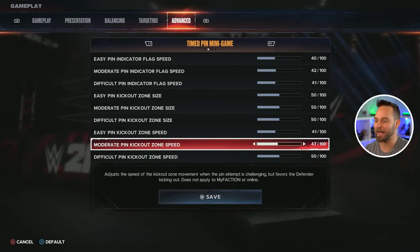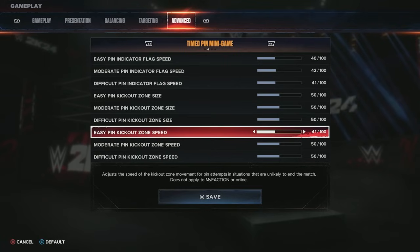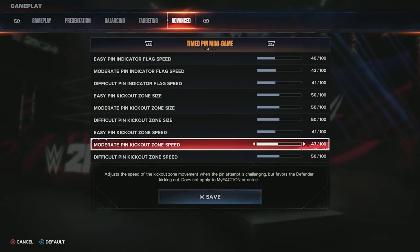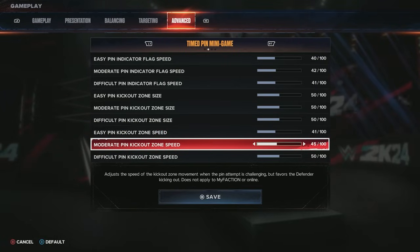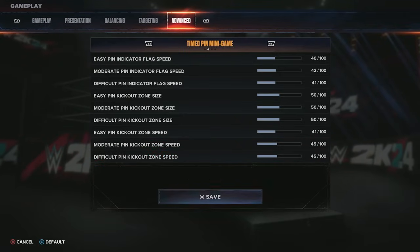The zone size is how big the green or red bar is for you to kick out — again the same settings apply for easy, moderate, and difficult pins. I keep zone size at about 50 percent. The kickout zone speed — how fast that zone moves — I slow down slightly. It goes hand in hand with the flag speed to see if it works any better.